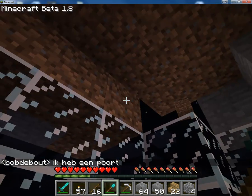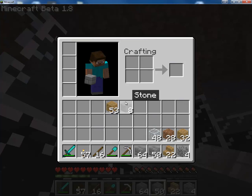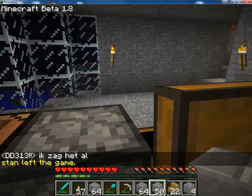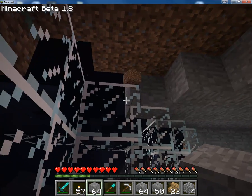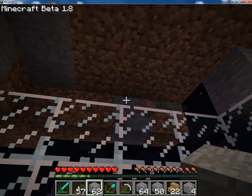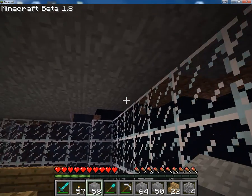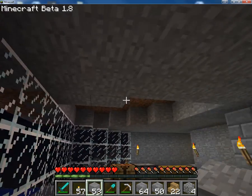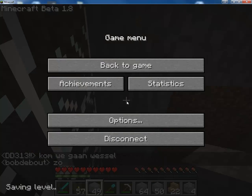I think he built a portal to the nether — he wanted to do it in his basement. In the 1.9 pre-release 2 there's actually some new things that I figured out. I didn't craft them yet, but I saw them on YouTube. There's an enchantment table, kind of a magical thing where you can upgrade your weapons. And now the experience bar has a purpose. I will continue on this next episode. See ya, goodbye.